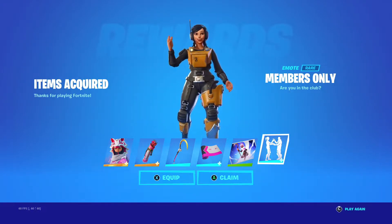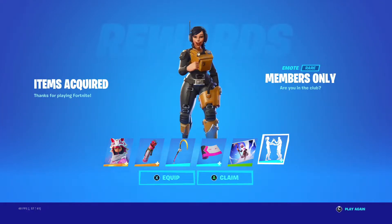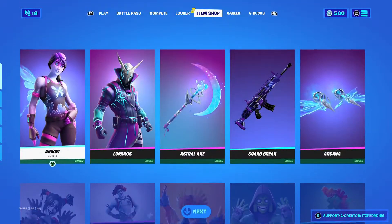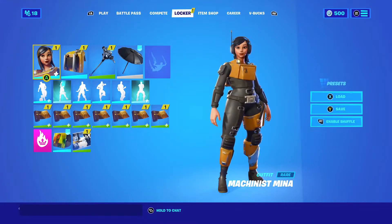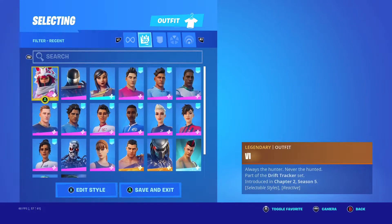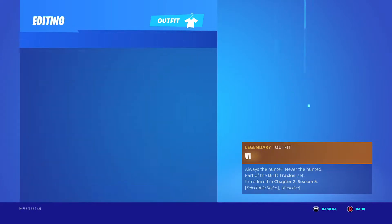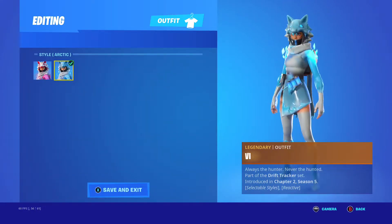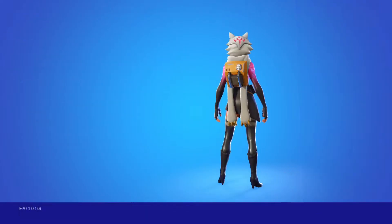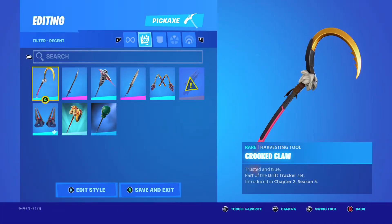You get an emote - oh wait, I already had that. So we're gonna claim it here and use it. This video might take a long time to render, but we're gonna use it even if it takes time. So there it is. Let's see the edit styles - either blue or I think I'm gonna like the pink one a lot better. So we're gonna use every part of the set here.